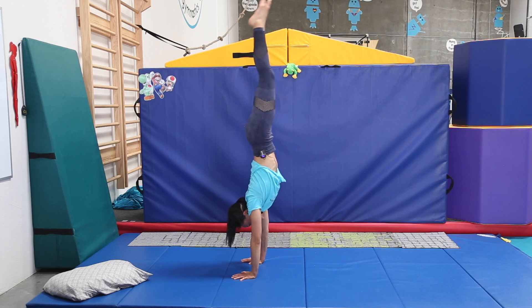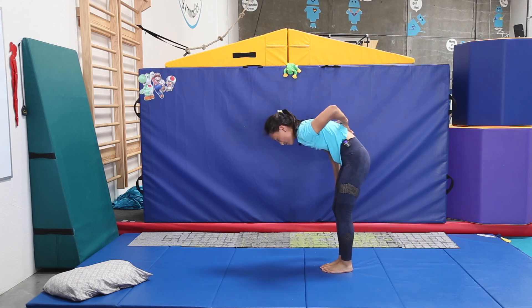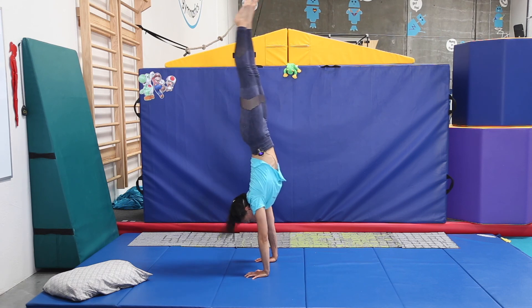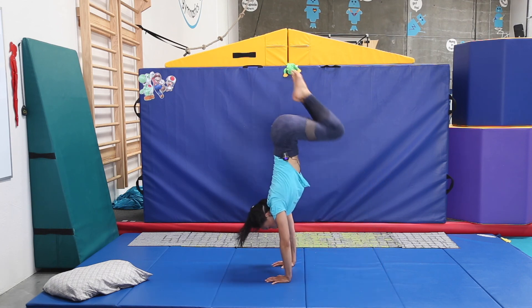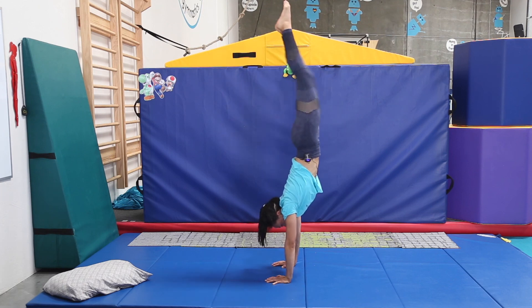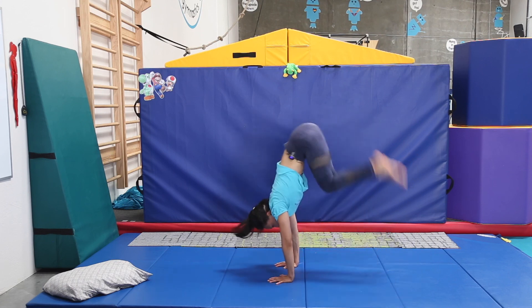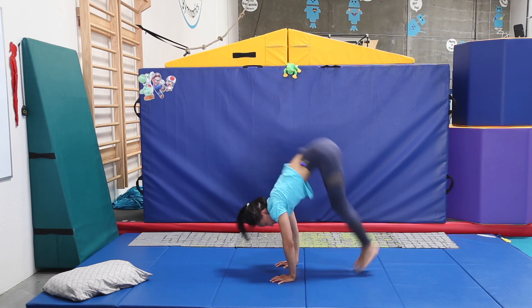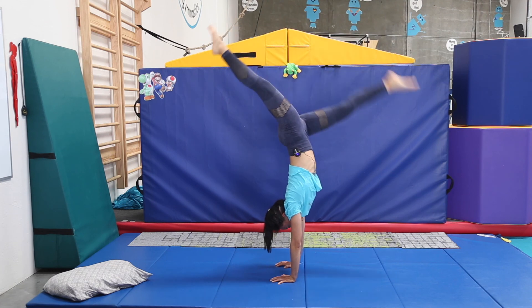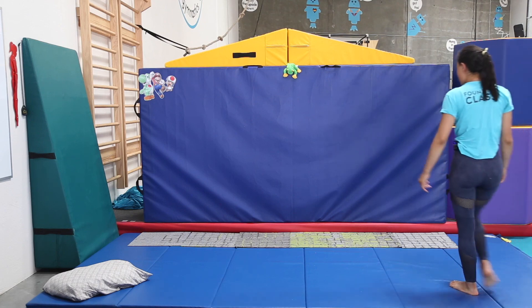Nice straight body line. If you don't make it, that's okay — just make sure your back stays nice and rounded. Make sure you keep your toes pointed, arms straight. Okay, there's your 10 tuck handstands. The last thing: 10 straddle-ups.